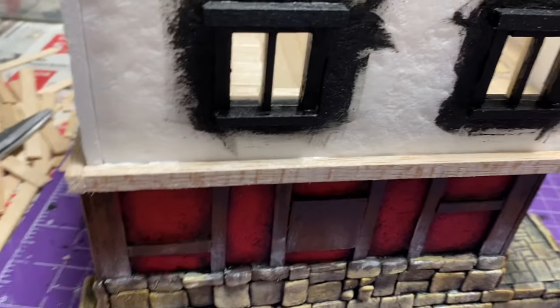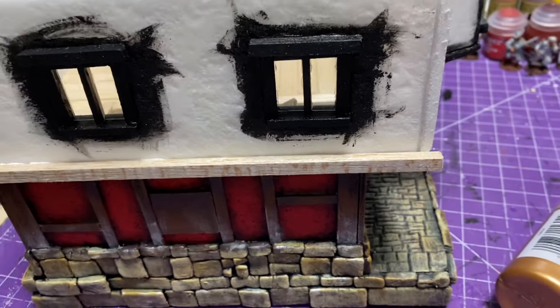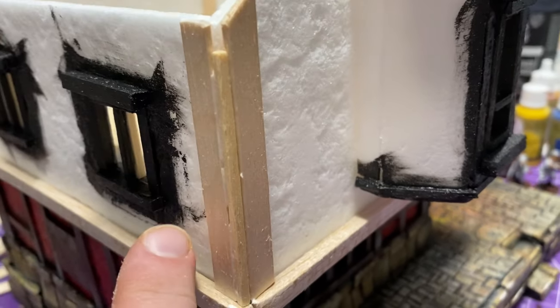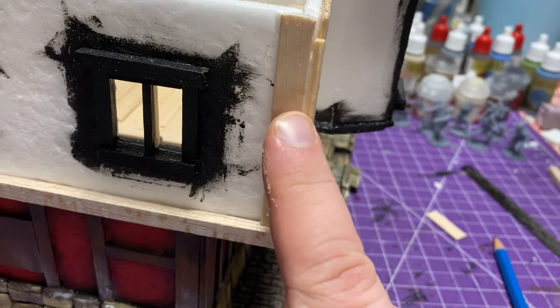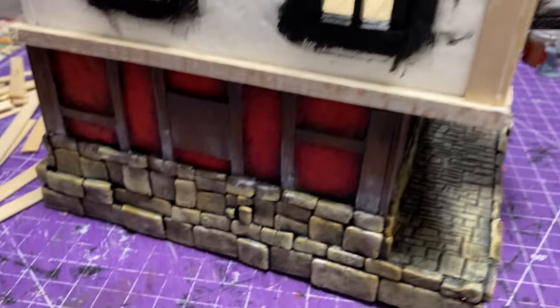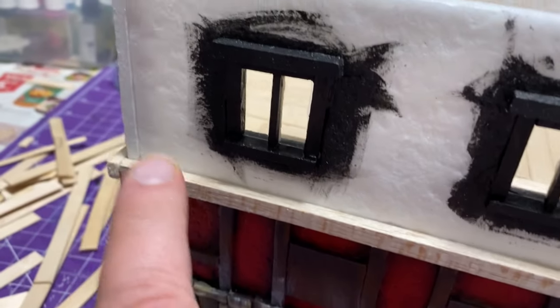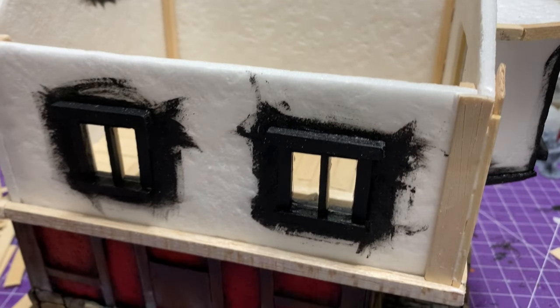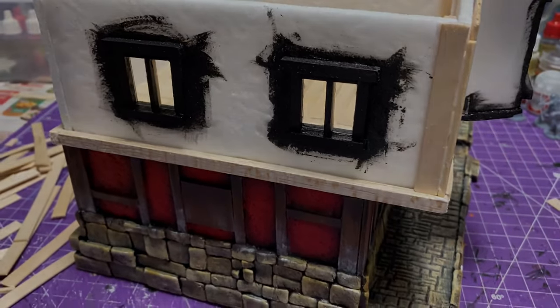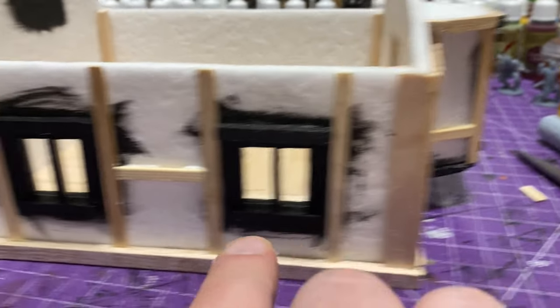Now I'm going to hide the edges of the bottom — it's also a good place to add our supports for those little timbers underneath. I use balsa wood all the way around the base of this second floor. Just make sure you don't glue it to the bottom piece. This will also help me secure the top floor to the bottom floor — I don't use magnets, just the same timber system as the blockhouse. For the corners, I use popsicle sticks with a matchstick in the very corner to fill that little square and give you a nice tight corner.